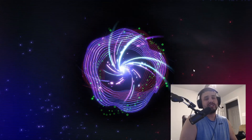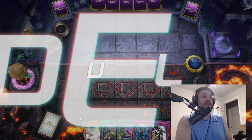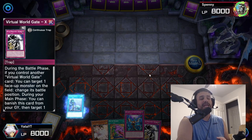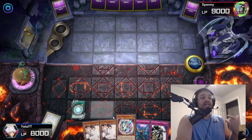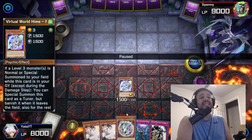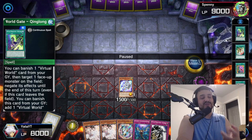Now I'm going to show a gameplay with this exact deck profile. Right off the bat I start with Ash, Upstart, Desires, Imperm, and Shuanhu — not really a playable hand. I activate Upstart, drawing into Emergency Teleport, which is good. I activate Desires, banish ten, draw two — drawing into Lily plus Ash Blossom. I activate Emergency Teleport, summon Nyan Nyan, activate Lily's effect targeting Nyan Nyan, sending a copy of Chinglong from deck to graveyard.